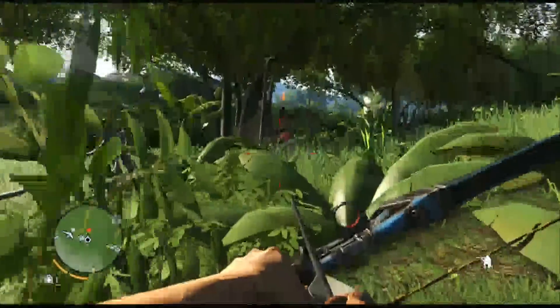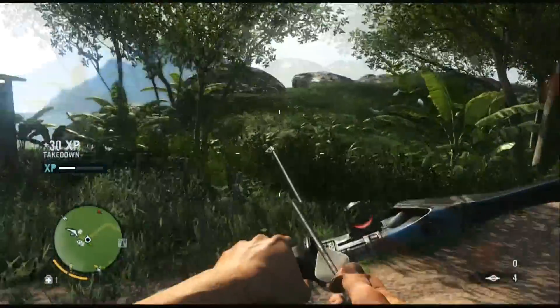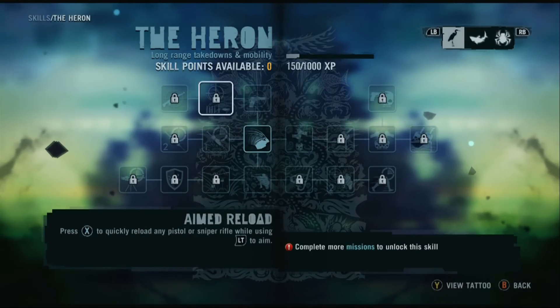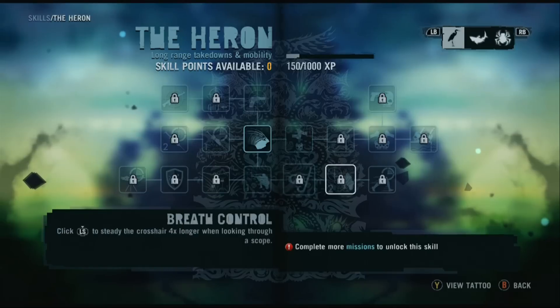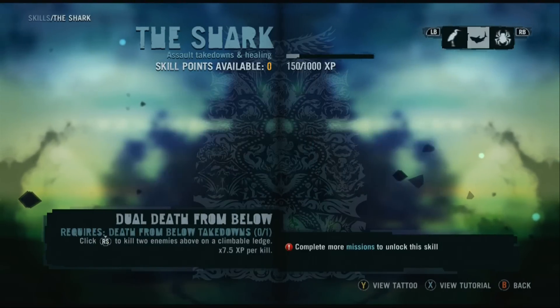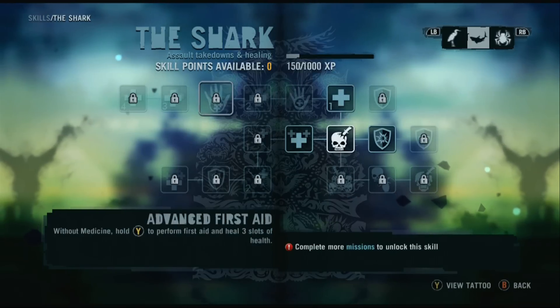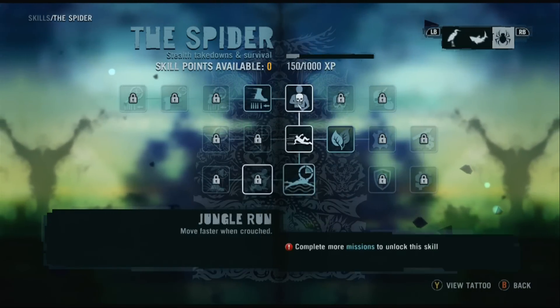As we can see right here, Jason has quickly grown some hair on his sack as he proceeds to stab this guy right in the chest. Good for you, Jason. The game actually involves a pretty entertaining level-up system which involves three trees: the Heron, the Spider, and the Shark. The Heron involves long-range takedowns and mobility. The Shark involves assault takedowns and healing. And then finally, we have the Spider, which involves stealth takedowns and survival.